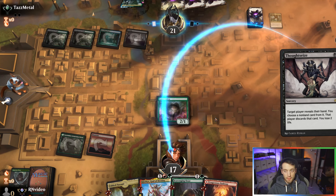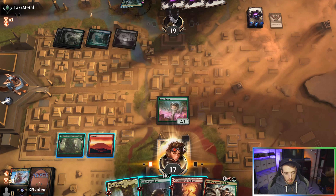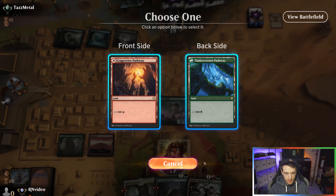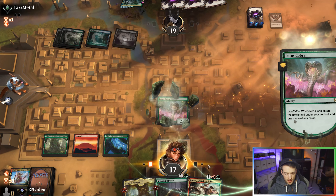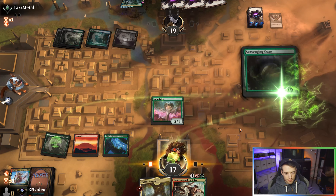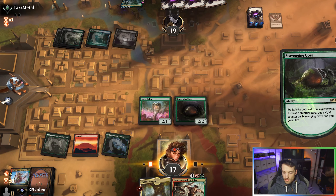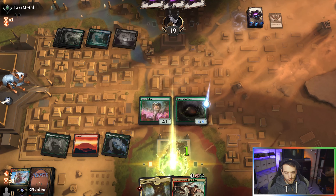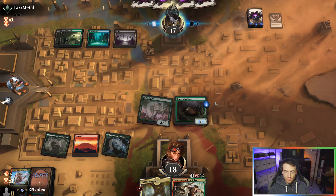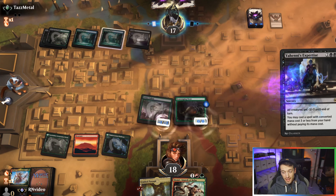Both of these are annoying against them, but if they get rid of the Scavenging Ooze — okay. So what can we do here? Let's just toss this down, make a green, do this — we will eat their Uro and just get in for two. Again, if I'm playing suboptimally it's because my deck is literally just a pile of nonsense.